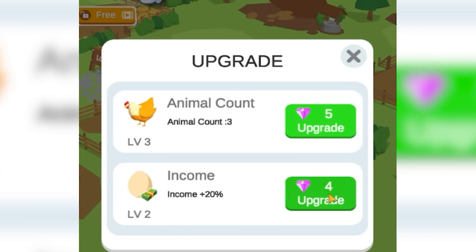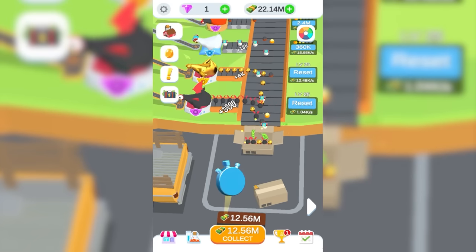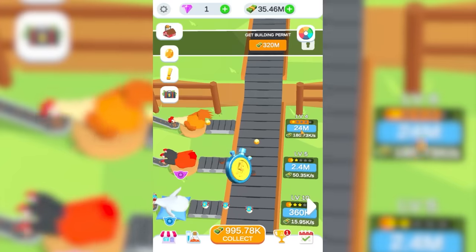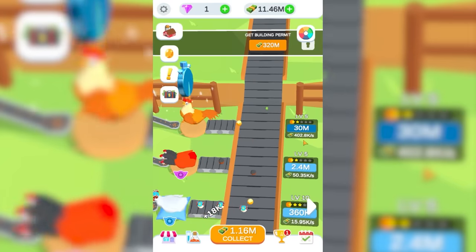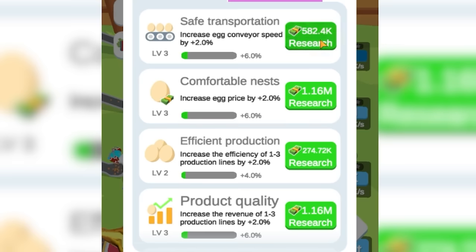I'm going to increase the animal count and the income, because I feel like this is really going to help us out. And the best part is every time I come back, I've got tens of millions of more dollars waiting for me. So I can actually upgrade our super chicken to level 5 — that took it from 180,000 to 400,000 dollars a second.